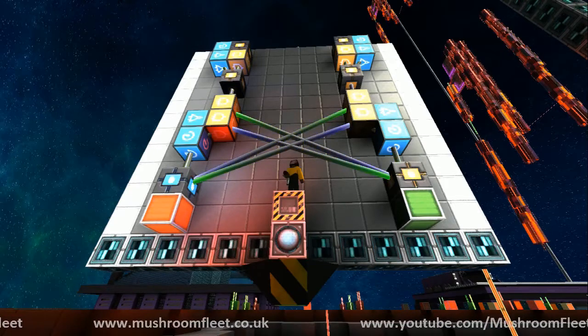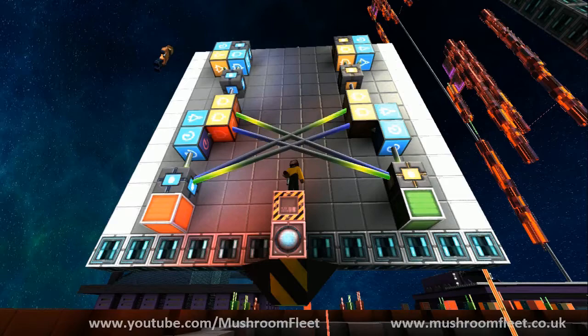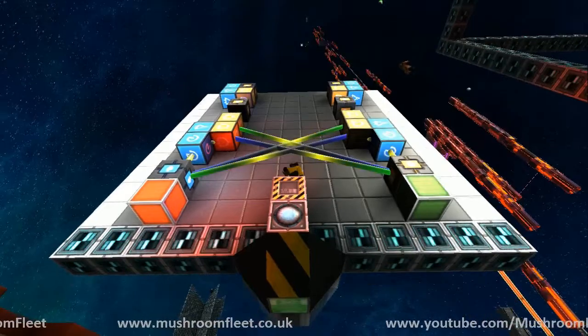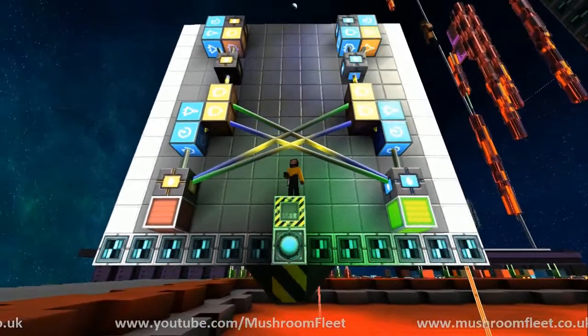If I hit the button on the left, the red light turns on. I can hit that red button again as many times as I like but there's no change — it's locked from this side of the input. If I come over here and use the right-hand input button, it switches to the green light, and then I can press it as much as I like — it stays green.